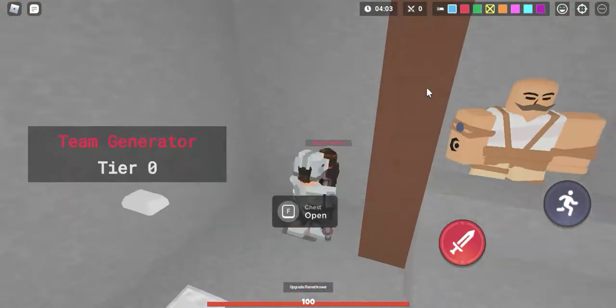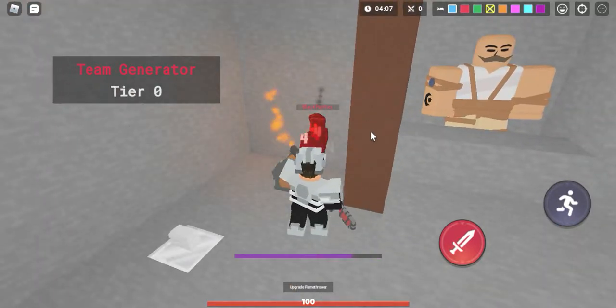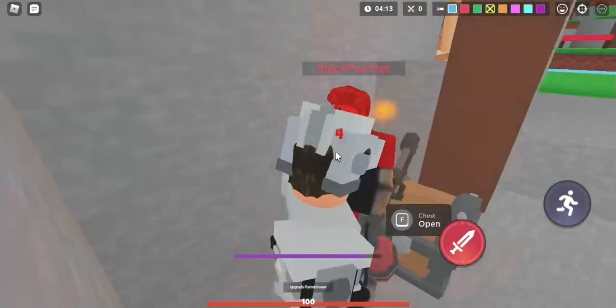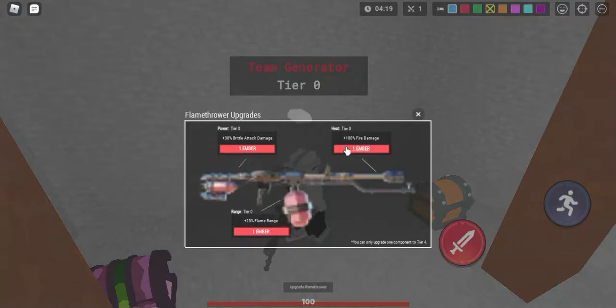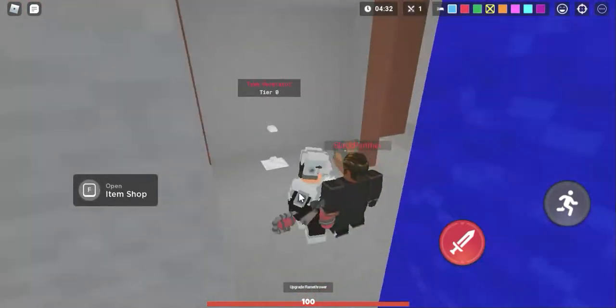So this flamethrower doesn't do a ton of damage instantly — it slowly does four damage, and then you have to charge up. I got the kill from that, and when you get kills it essentially counts as your ember and stuff.